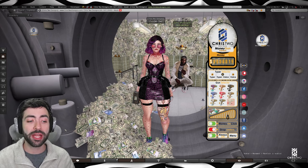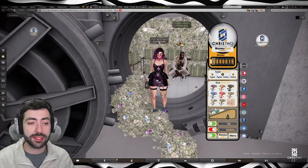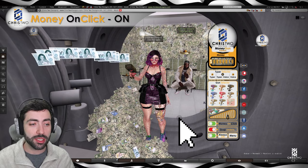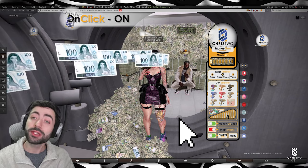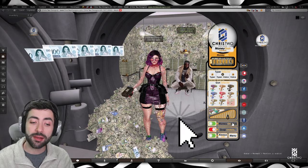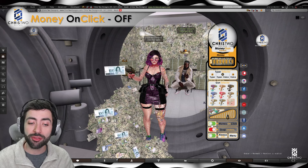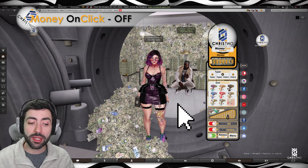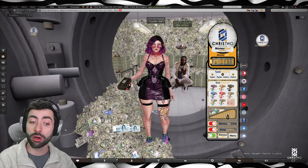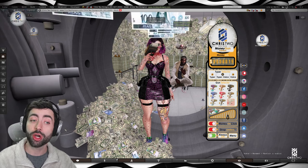Let's change the color to black, for example. There we have the black gun. Let's do a quick show off — I click here and it's shooting in the direction I'm clicking because I have the money-on-click option on. If I turn it off, when I click it won't shoot anymore — it only works if I'm typing with the money-on-click option off.